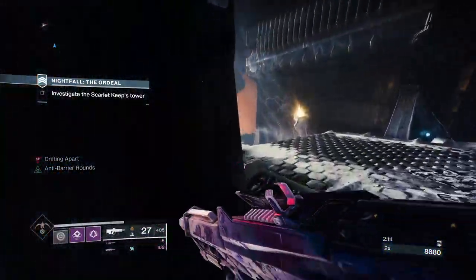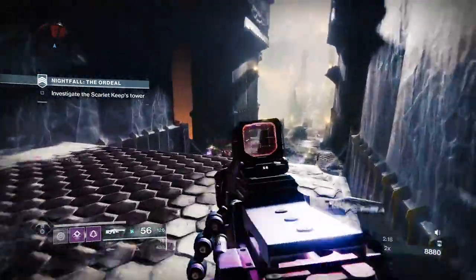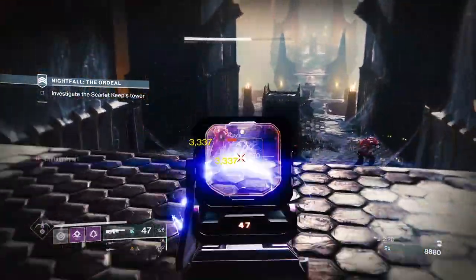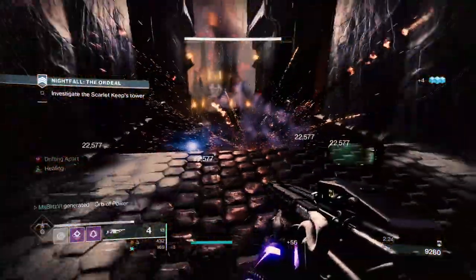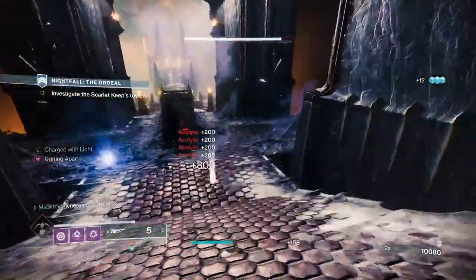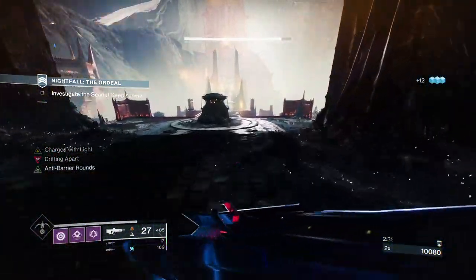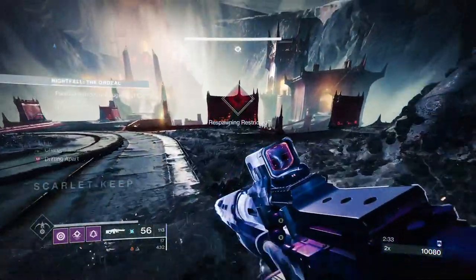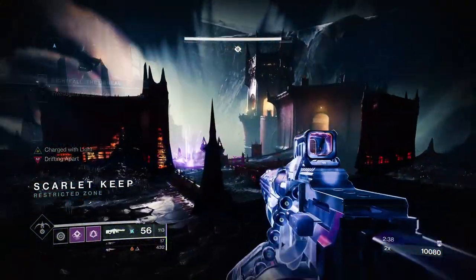Once we do that, we can safely take down the adds or the Acolytes, which they do like to scatter and hide. Once we take them down with the Warmind Cell, we're going to deal with more Barrier Champions — around 20 or more, I lost count to be honest. And we're going to deal with the right Anti-Barrier Champion, so I like to use my Arc Machine Gun.